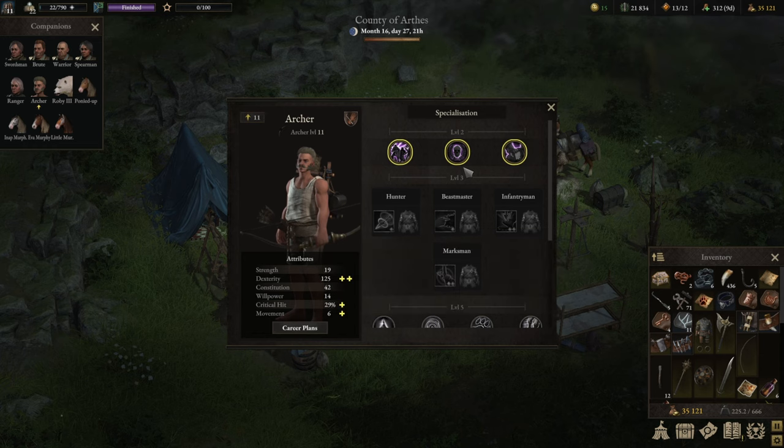Starting with what I consider the cookie-cutter build — the gold standard for an archer — which would be the Hunter build. It's an ultra-strong build, very strong in crowd controlling, and if you play your cards right, that build alone can win you entire fights. That is how strong the build is.